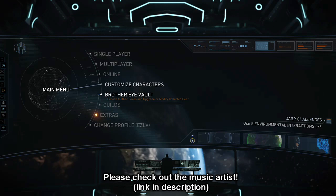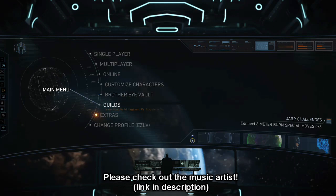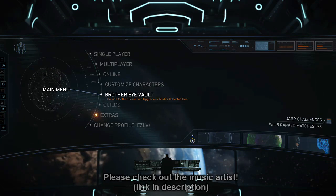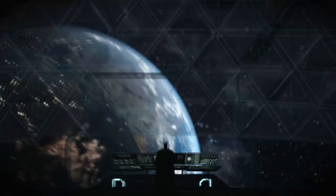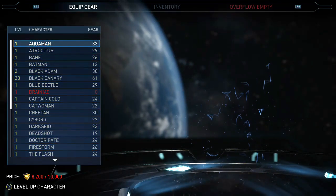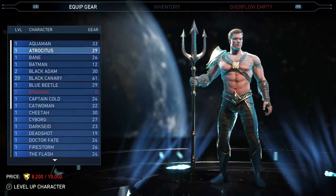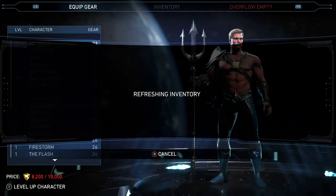I want to say — don't complain about the method to getting your character to level 20. The first thing you have to do is actually have one character at level 20 already. In order to get your character to level 20, you have to pay for it. As you can see on the bottom left, it says 'level up character' — once you get to ten thousand source crystals you can level up a character.